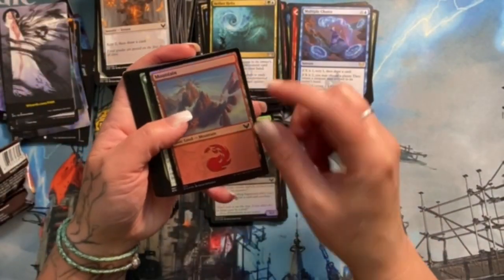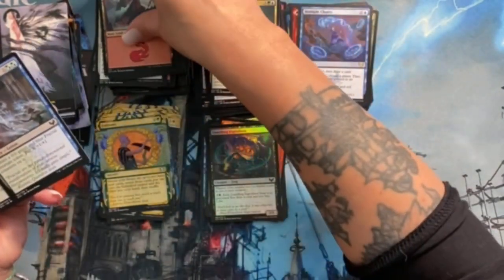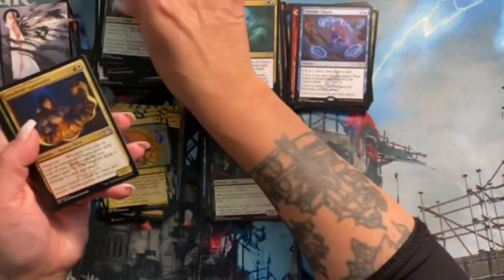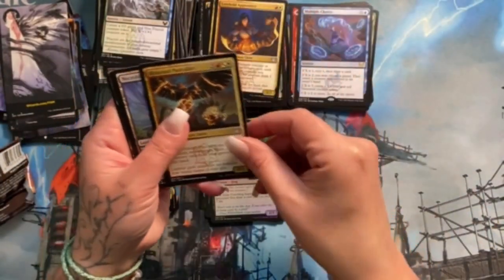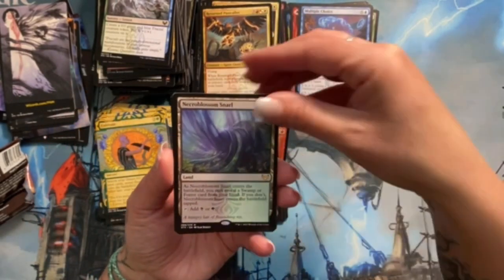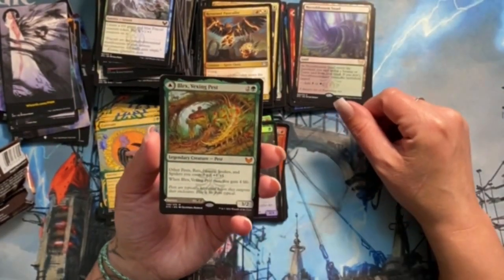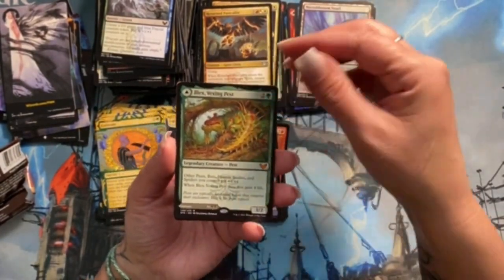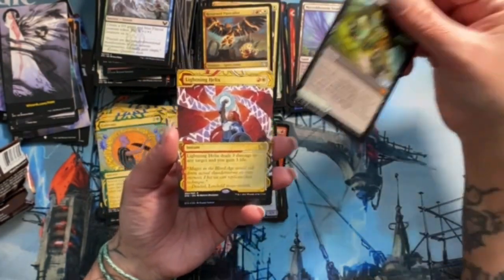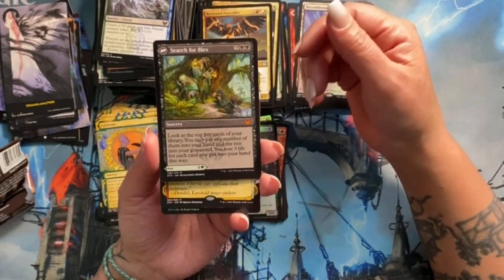A foil Mountain — that looks cool, I like the little halos. Lurebound Apprentice. Returned Pastcaller. Oh, another rare land — Necroblossom Snarl! I think the Snarls are fine. Blex, Vexing Pest — this is a mythic! I gotta stop looking at the next card ahead — I keep ruining it for myself.